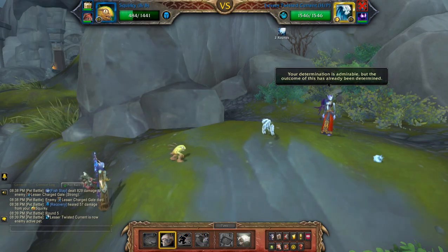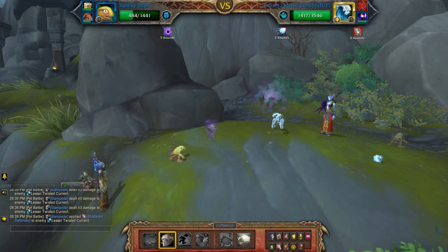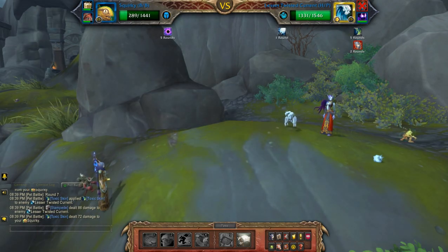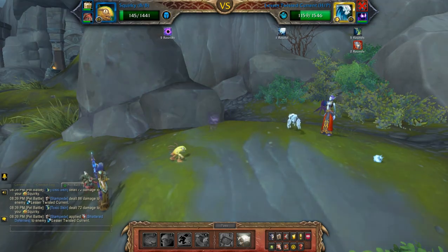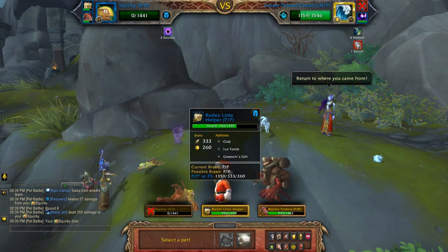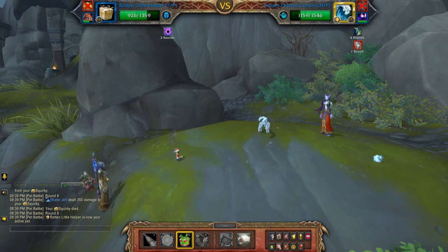Then you're going to Stampede again. Basically you're going to slowly kill yourself off because he is going to play Toxic Skin, as he just did. But the idea here is to still have two Shattered Defenses when the next humanoid comes in. Sadly that didn't happen on this occasion, so I'm going to take advantage of the Shattered Defense.